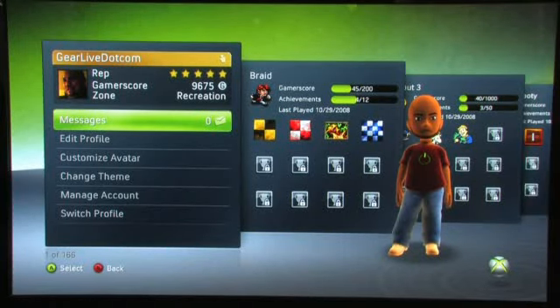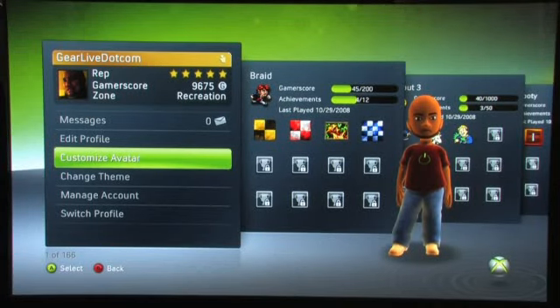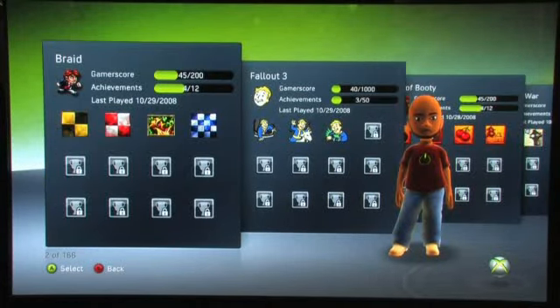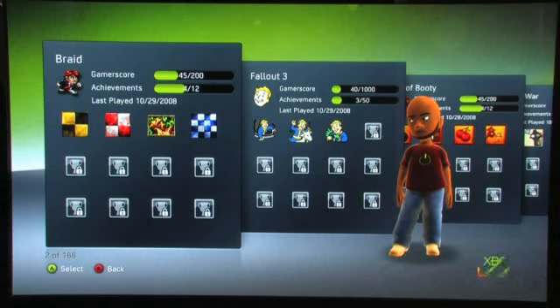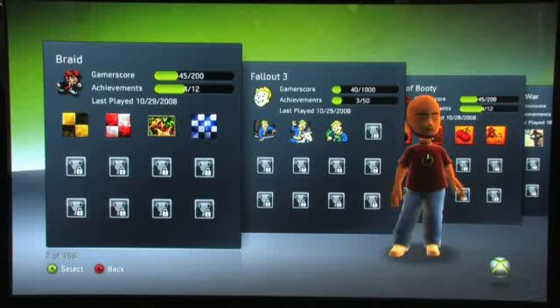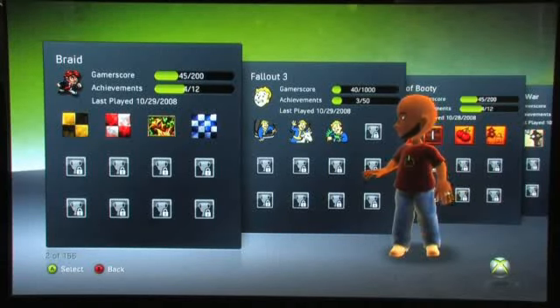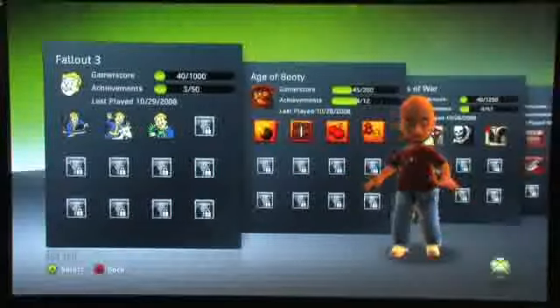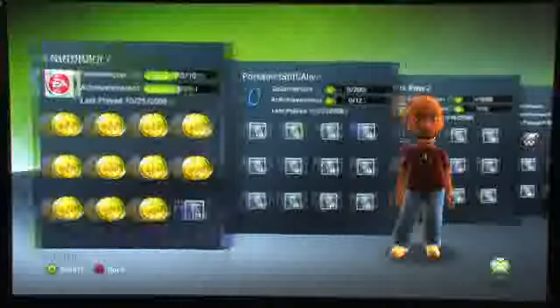On the first tile here you can see your messages, edit your profile, customize your avatar, change the theme, manage your account, or sign in as someone else. But then each game has its own tile — every game you've played has one, and it aggregates them all here. You can see what achievements you've earned, the dates you've earned them. At the top it shows a bar graph telling you how far along you are in achieving all the achievements, as well as the maximum gamer score for that title and what percentage you are at achieving the whole thing.